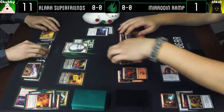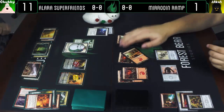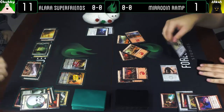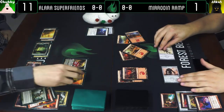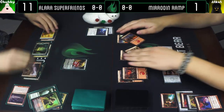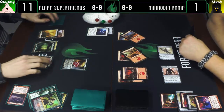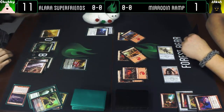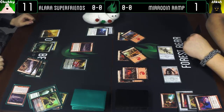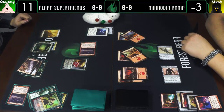I will untap — two mana — Arc Trail — dead. Attack Johnny for two — Johnny down. That did save you this turn for sure. Draw a card. Unfortunately I drew this. Unless you have some way of dealing with it? No — that's it, attack for four, I'll take it.